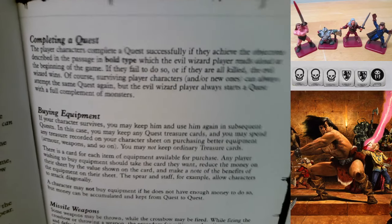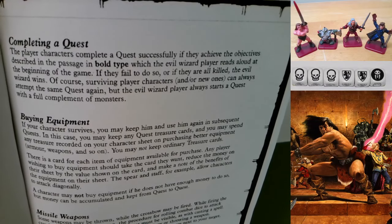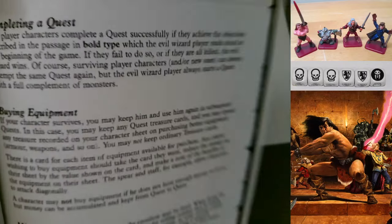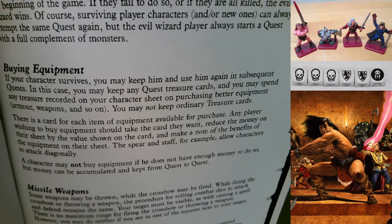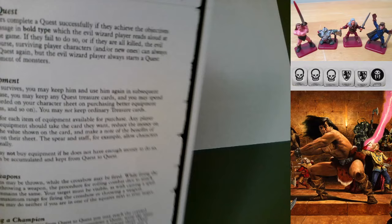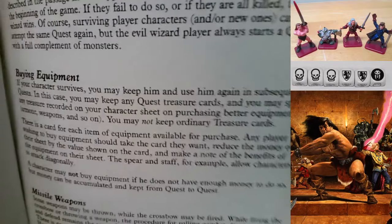Page 15 - Completing a Quest: player characters complete a quest successfully if they achieve the objectives the evil wizard player read aloud at the start. If they fail or are killed, the evil wizard wins. Surviving player characters can attempt the same quest again, but the evil wizard always starts with a full complement of monsters. Buying Equipment: if your character survives, you may keep him for subsequent quests, keep any quest treasure cards, and spend treasure gold on purchasing better equipment - armor, weapons, and so on. You may not keep ordinary treasure cards.